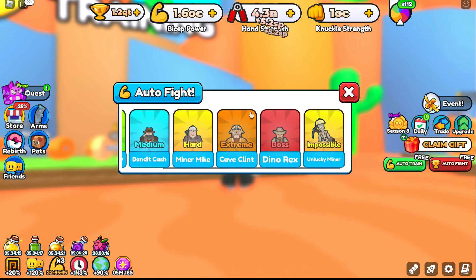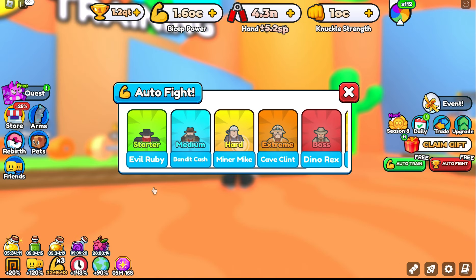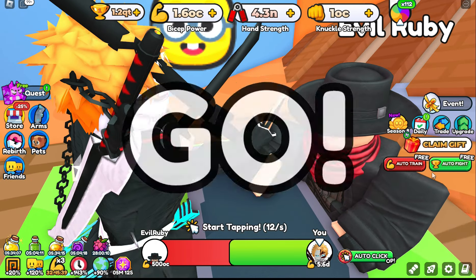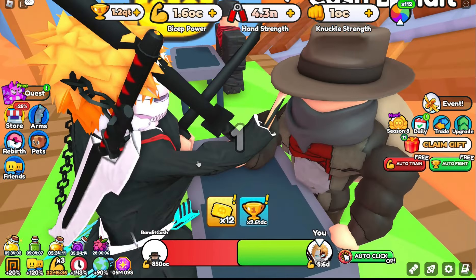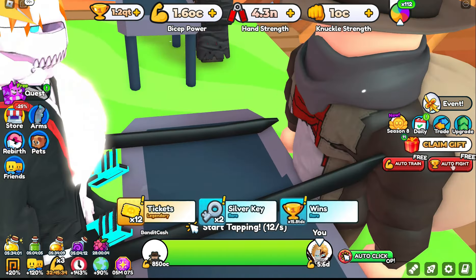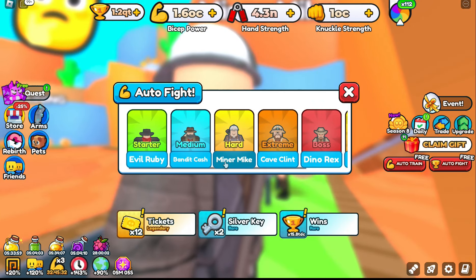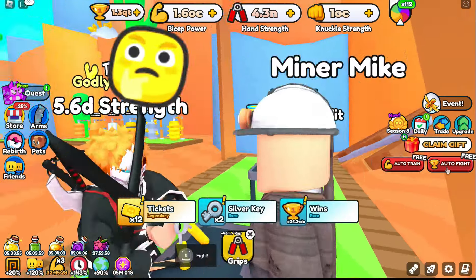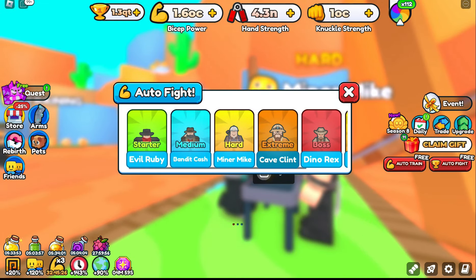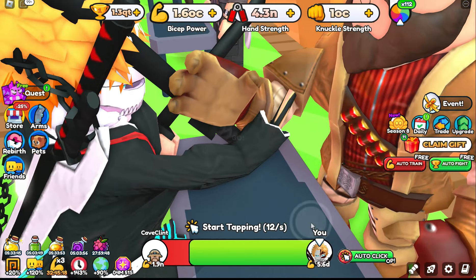Let's show you all the bosses here. I can already beat Evil Ruby — no problem. I can already beat Bandit Cash. I can beat everybody. Minor Mike, you're out of here. Let's take out Cave Clint. What's going on? Owned.